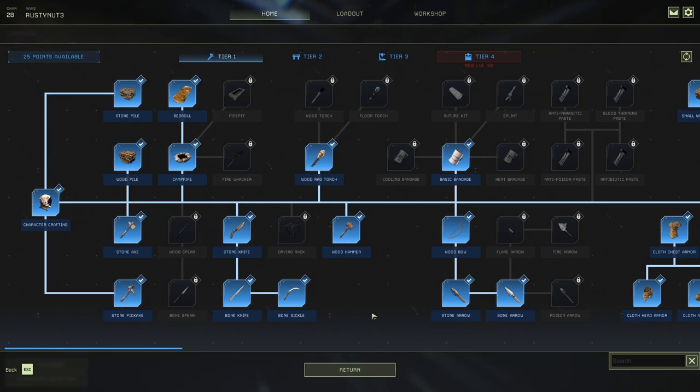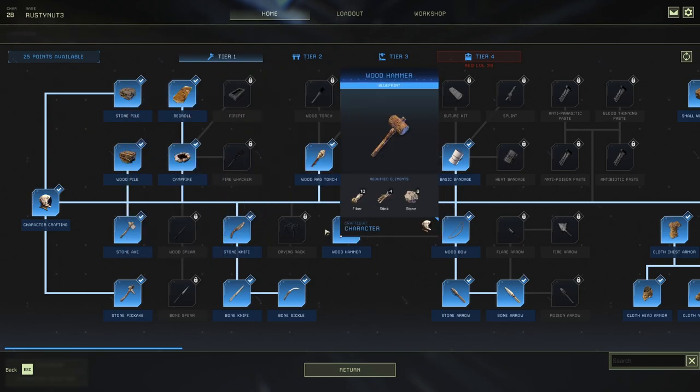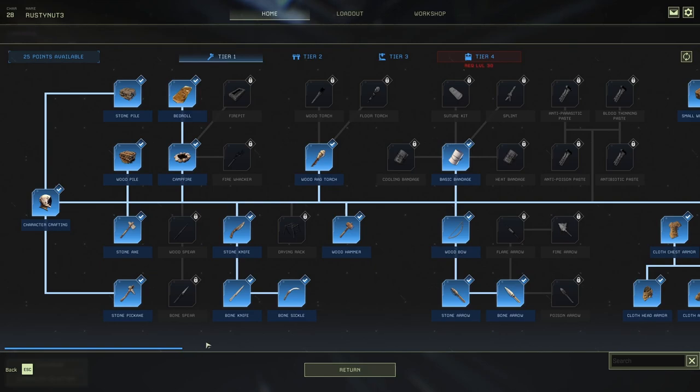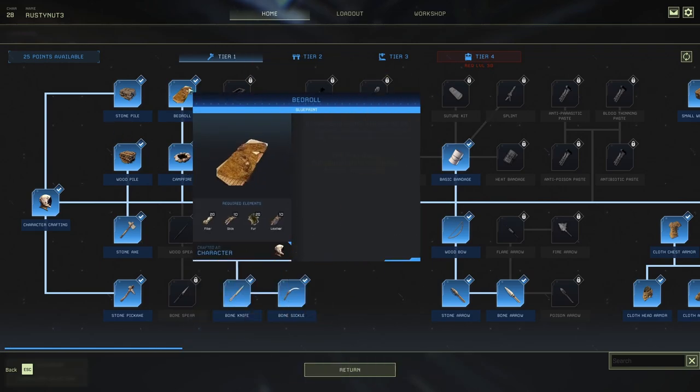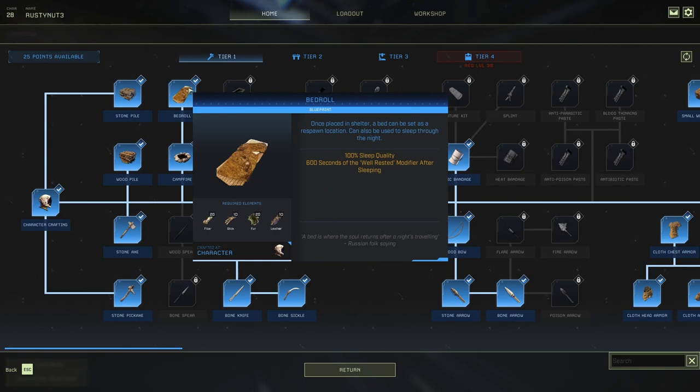The way I like to do it — it's going to be personal preference — I like to save my talent points, especially when starting a new character, and only unlock the things I know I need at that time. As you can see, I'm at level 28 and I've still got 25 points available. You will get three points for every level. The talent points are limited — I think you get 60 now. There are also 25 solo points, which I'll go through shortly.